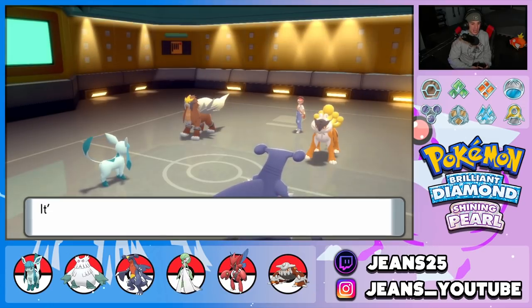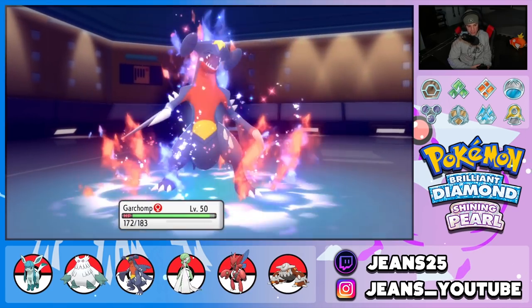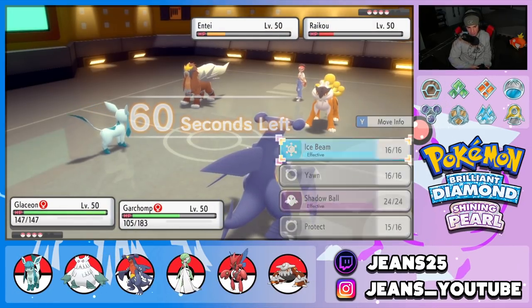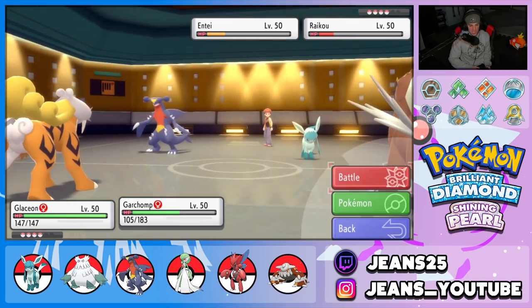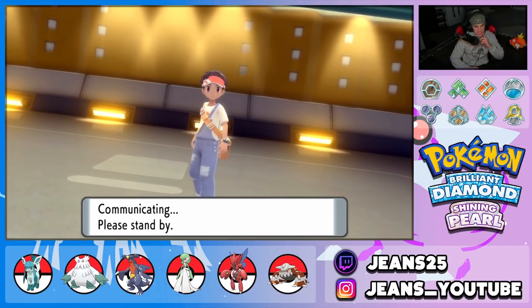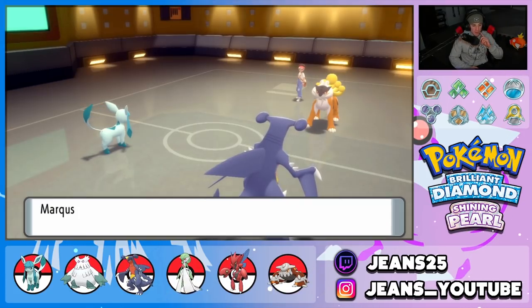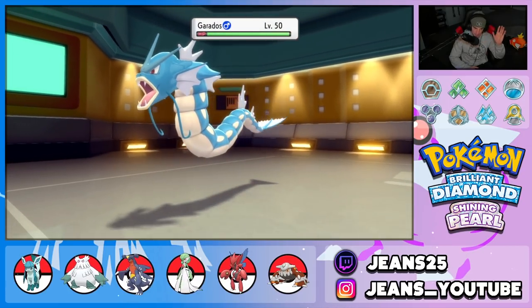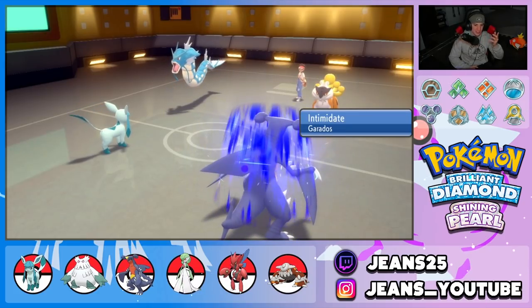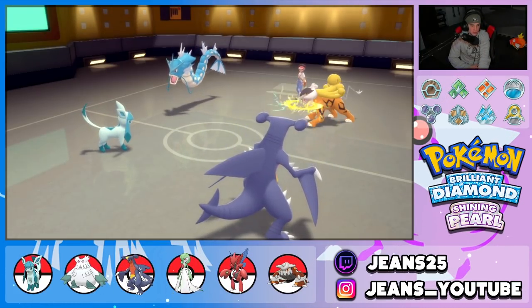Entei goes for Sacred Fire on Garchomp — do not burn me — thank the lord, no burn. I'll Ice Beam Raikou and Dragon Claw Entei. He Volt Switches out onto Glaceon and hard swaps to Entei — I'm with it. Gyarados comes in and Intimidates, dropping attack on Glaceon and Garchomp, but it doesn't affect Glaceon's special attack. He Bolt Switches as a pivot — we soak up really well.